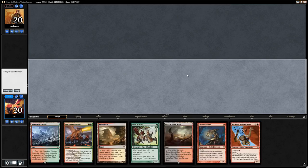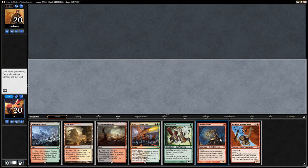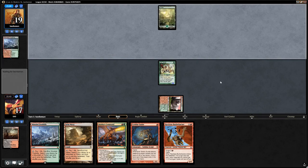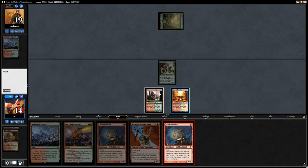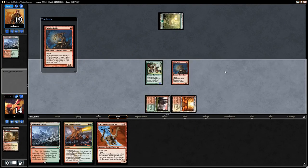We're on the play this time and have a bunch of lands. It's not a particularly explosive hand but keepable. When we have the option of Wild Nacatl or Goblin Guide on turn 1, I prefer leading with Wild Nacatl. We get our Bloodstained Mire for a Stomping Ground and pass. The opponent has a Forest and suspends another Search for Tomorrow — no Lightning Bolt on turn 1. We find another Goblin Guide, get a Sacred Foundry, and play both Guides.